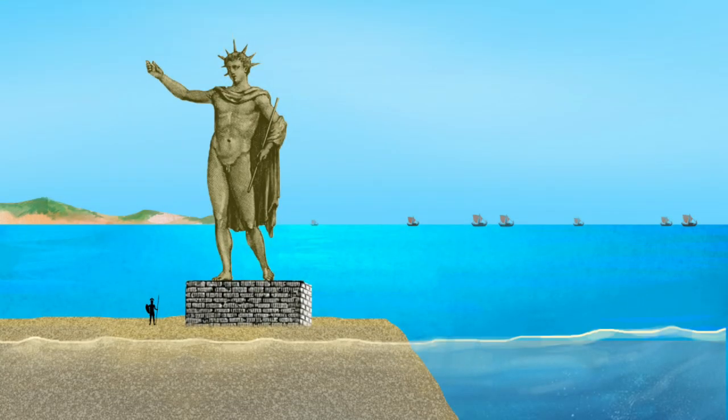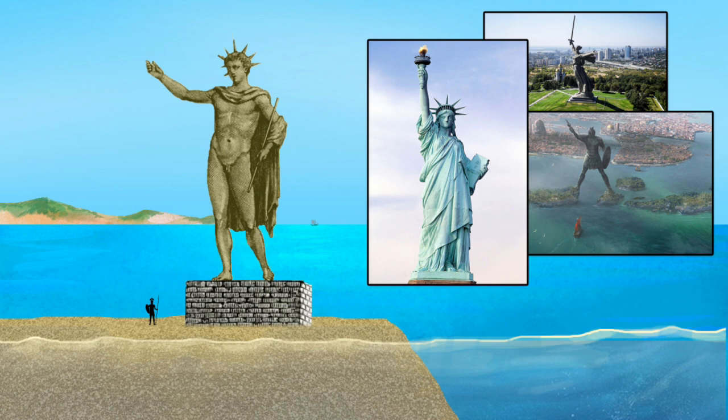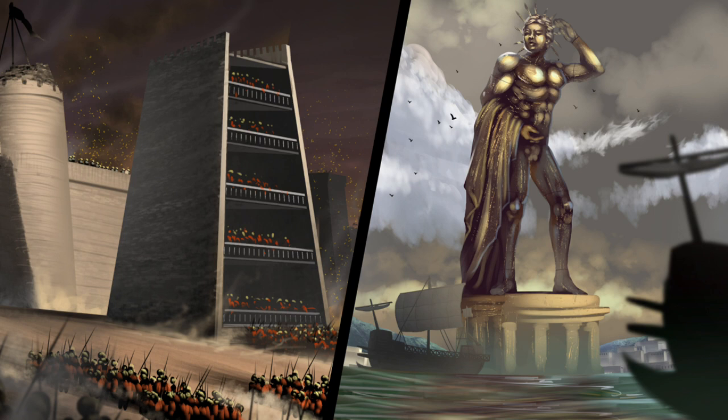The Colossus of Rhodes stands as one of the most iconic statues of history and has inspired many artists across the ages. Yet much of this wonder of the ancient world is shrouded in mystery. Today, let us dive into its incredible story, starting from its original forging from the remains of a massive war machine to its eventual collapse at the hands of a destructive earthquake.